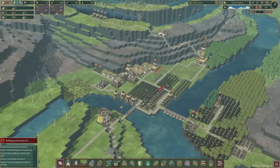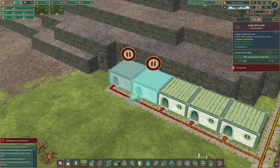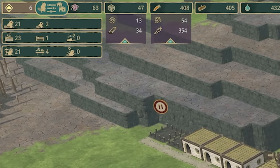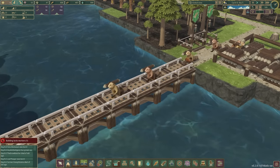So before we do anything, I'm going to get my beavers to build another lodge and get some more beavers in our colony. We're only 21 strong with two babies - that's really not a lot. We need more beavers.